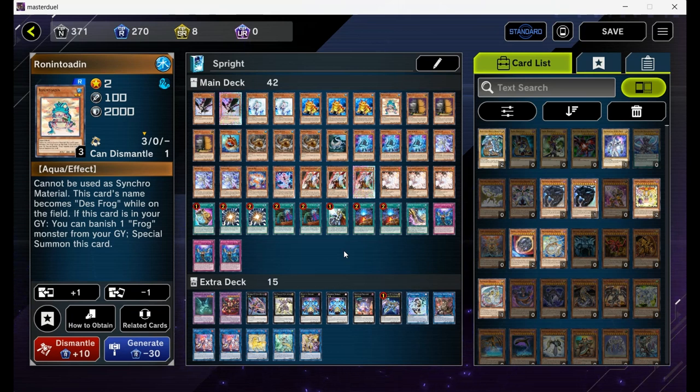As you can see, I'm playing the hand trap build, not mixing it with Runic or with the Evil Twin engine. In my opinion you need to stop your opponent's turn, otherwise you will lose — therefore the hand traps. Let's get started.